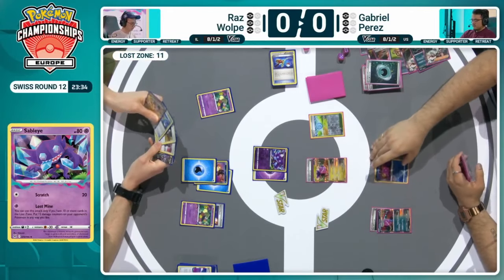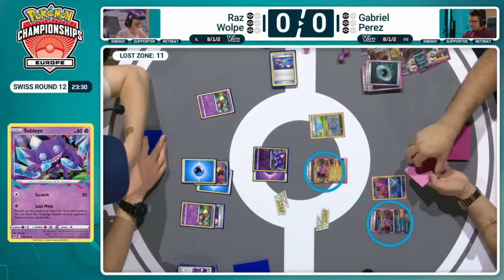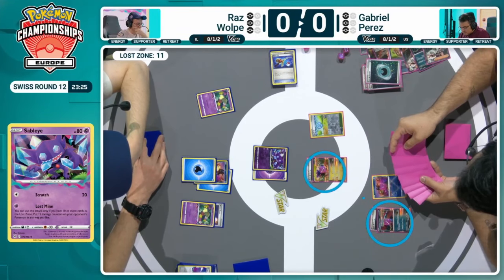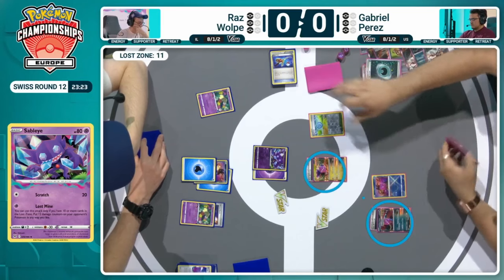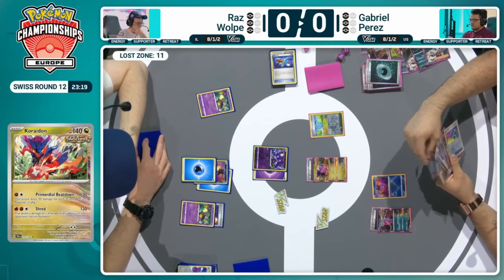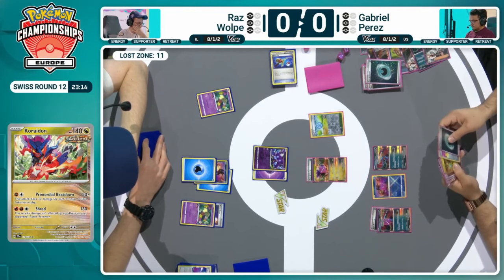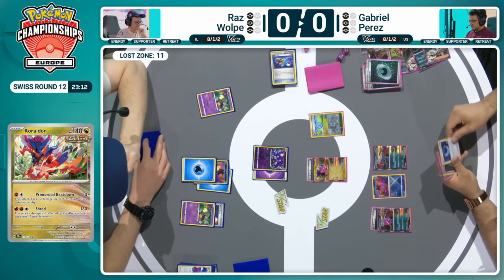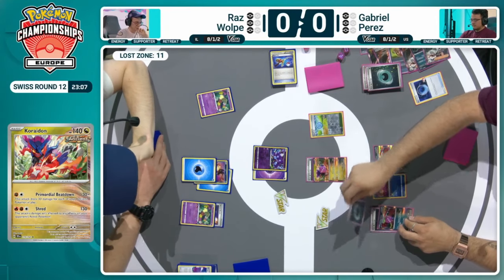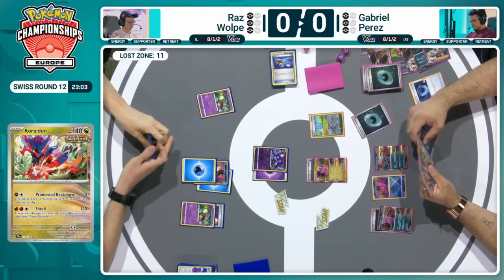What was really key was the damage placements onto the Roaring Moon and the Coriodon — 30 damage placed on both of them, now bringing them within range of that Cramorant that was just put back into the deck via the Super Rod. Now just trying to set up so that different attackers — different single prize attackers more importantly — can be utilized in this matchup. This is where it becomes hard to chain attacks for Gabriel. That's where those two Dark Patches allow him to set up more Pokémon throughout the game.